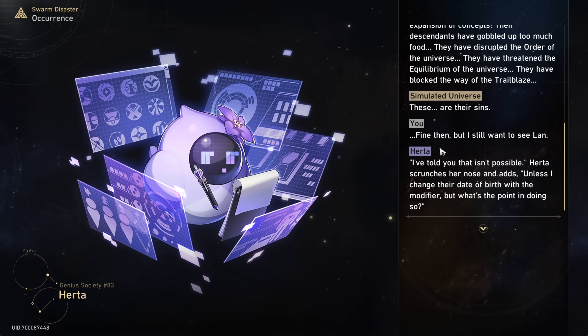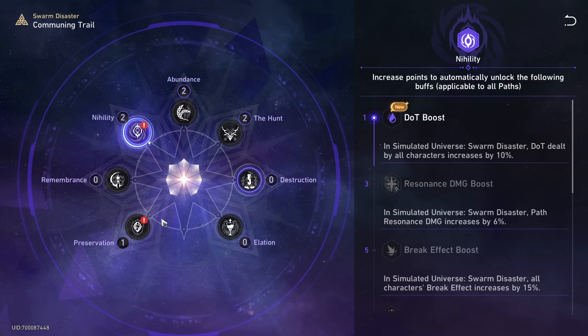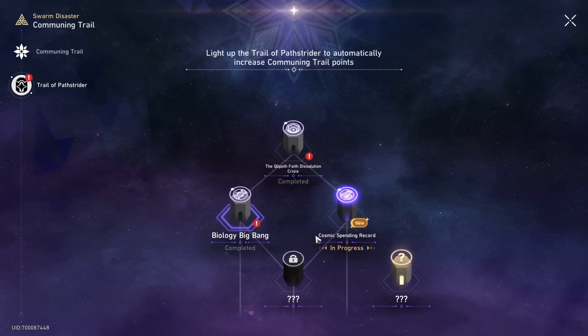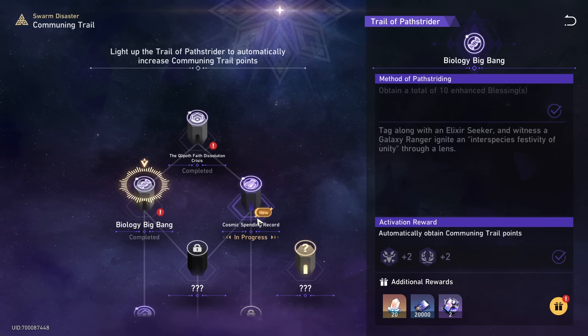Got some first-time clearance rewards — pretty nice. Let's check out the communing trail and see what we've unlocked: 4% speed boost, 10% HP, 10% dot damage, and 12% death. Let's check out the Trail of the Path Strider. Yeah, we've unlocked a couple things — got the 750 Cosmic Fragments, obtained a total of 10 enhanced blessings. Unfortunately it looks like you don't gain progress on anything still locked, which I guess makes sense.